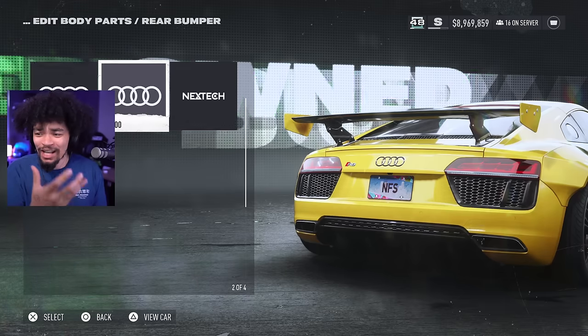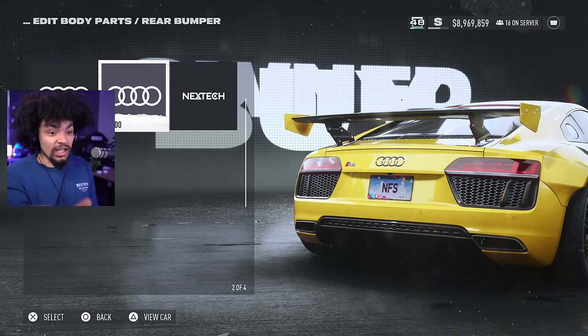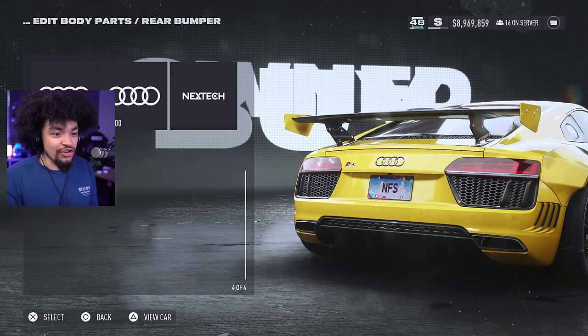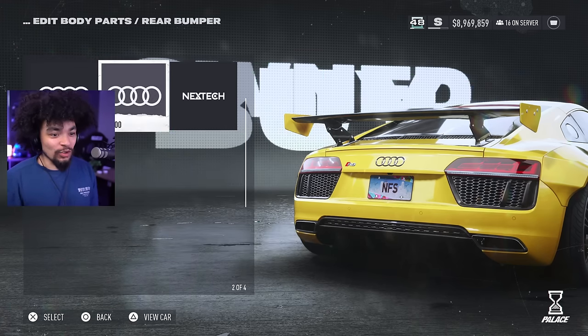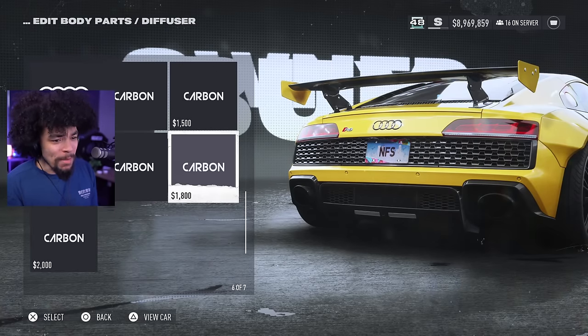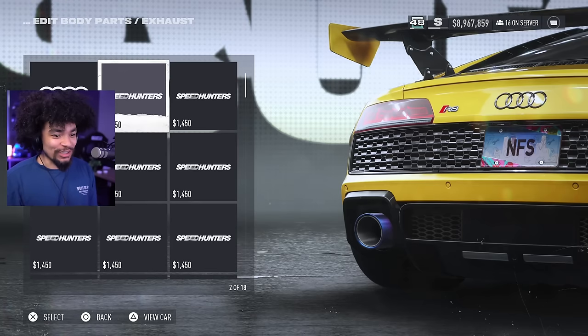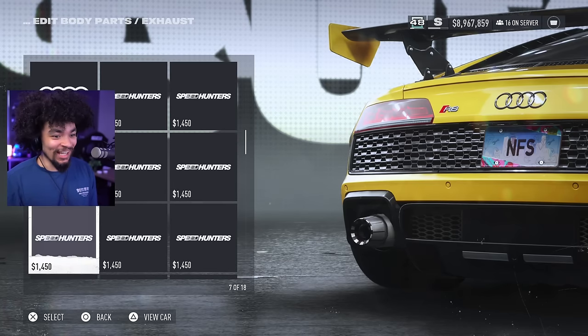No rear bumper delete — weird, I kind of expected that. Even the Lamborghini Huracán has the rear bumper delete. You can go for a bar across the back, the mesh across the back, a classical style, or a little bit extra vintage. I think the standard one is actually my favorite. The diffuser we will change up and make it even spicier.